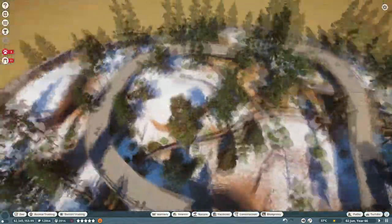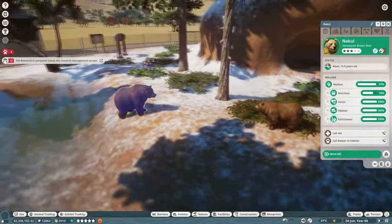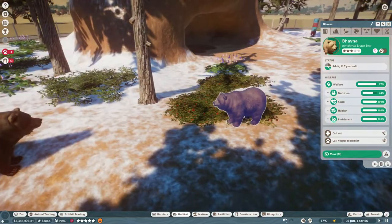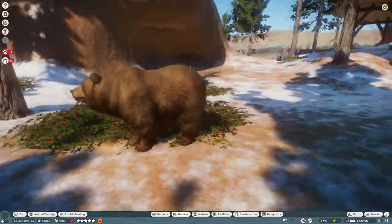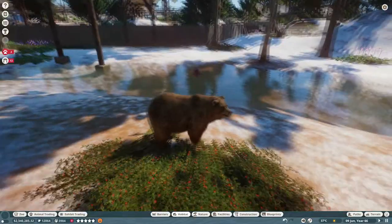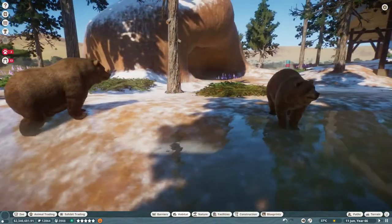Anyway, the second exhibit I built was this one. Over here we have our Himalayan brown bears — this is Nakul, our male, and Bavna, our female. They are quite adorable. I think they look a lot like the grizzly bears, but I can see that they are a bit chubbier and lighter. Less red in their fur texture — they're more yellow. And they have a general different shape, and oh, he has like a little scar there.